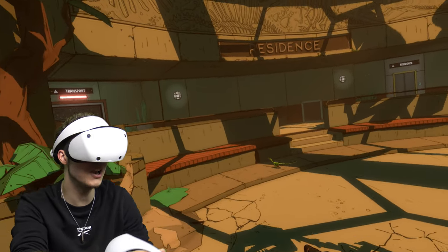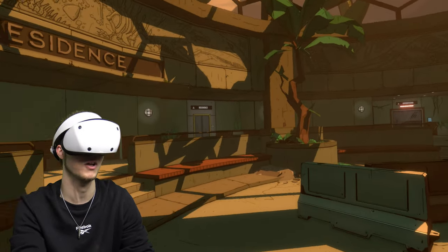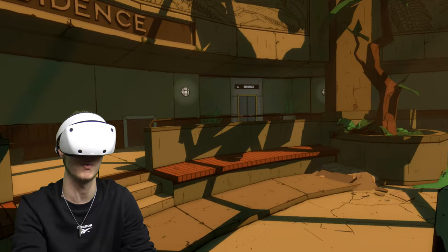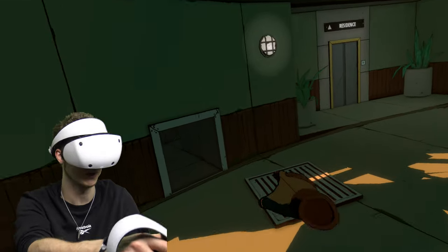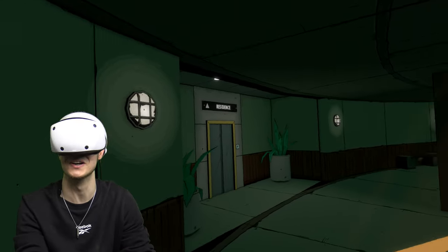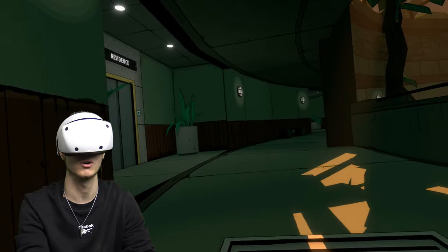Oh, look at that little cute one — it came here. I better keep talking to try and block out the music, hopefully so I don't get a copyright claim. Who made the soundtrack for Jurassic Park? It was John Williams, wasn't it? I guess we're going to go in there — that's a good way of doing a tutorial, having you follow the little cute dinosaurs. Let me make sure I'm going the right way.